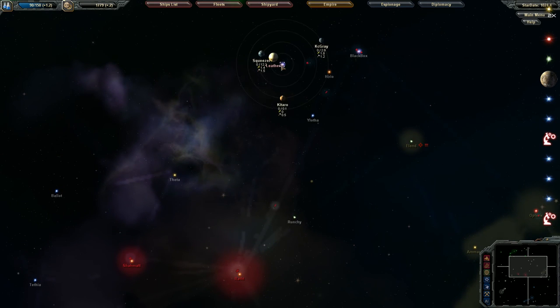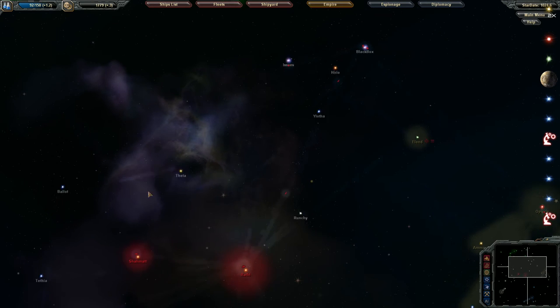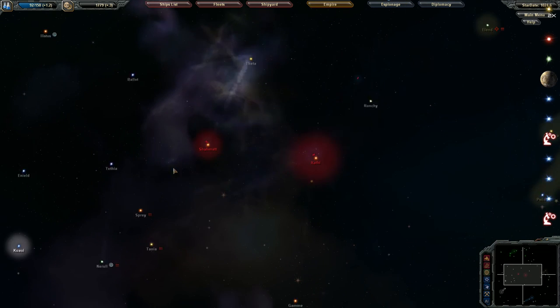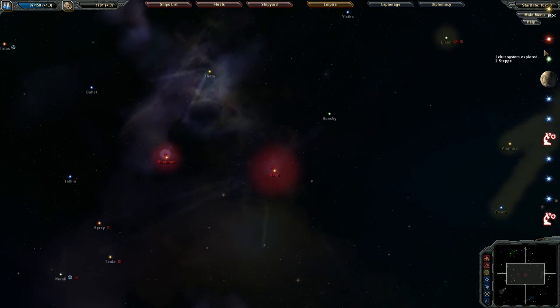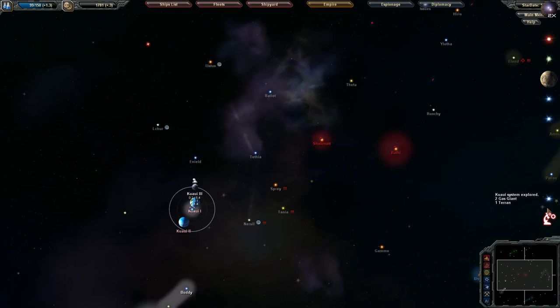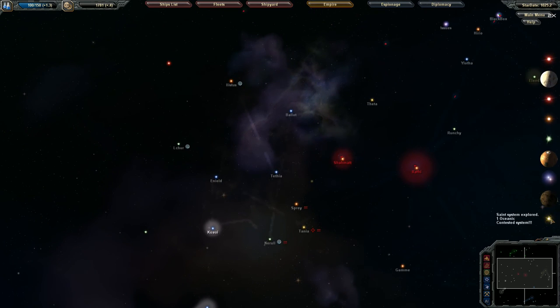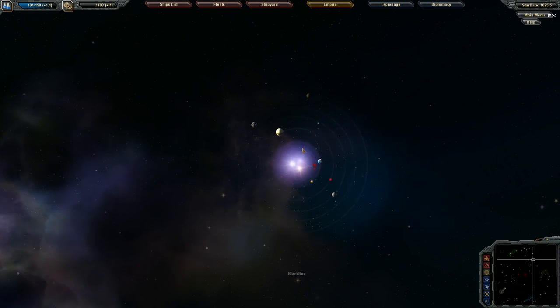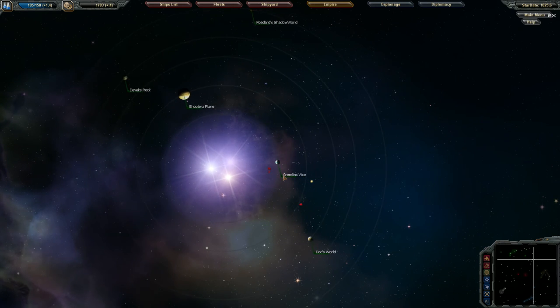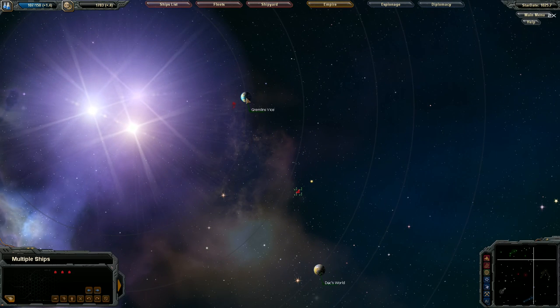It would be nice to find some worlds for production — Squeezer is a good world. I want that research role that the humans took but I'll have to worry about that later. 1.9 Spray would be a good production world. Oh, they're going to hate me when I take this and I love it — we're about to get Gremlins Vice! I was very worried that the Opterius would beat us to it, but they didn't.